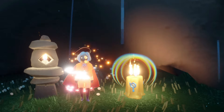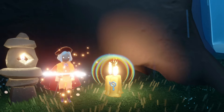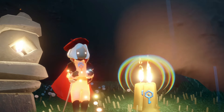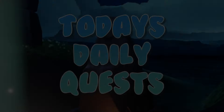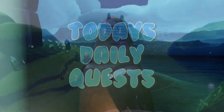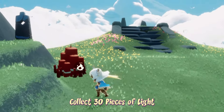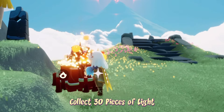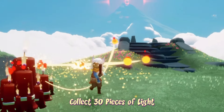Collecting all four of these should give us one total seasonal candle when we forge. With those collected, let's get started on today's daily quests. Thirty pieces of light can be obtained from candles or by burning darkness — we just have to pick up 30 individual pieces of wax.